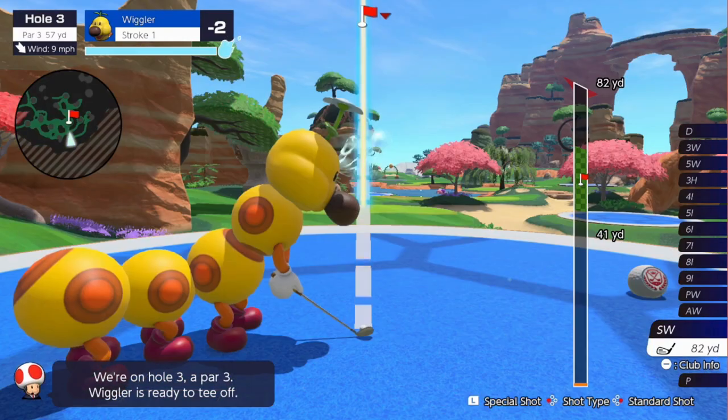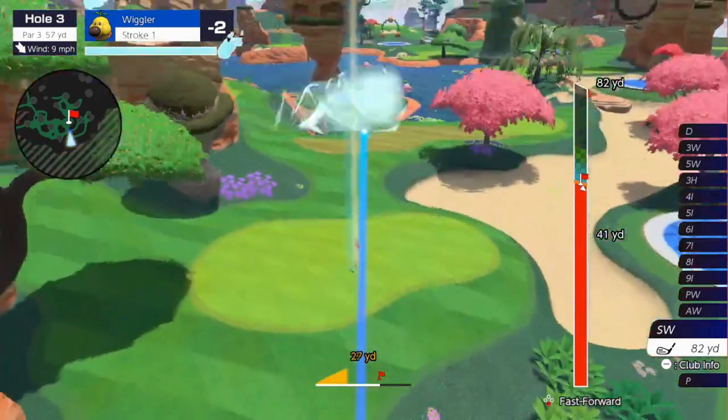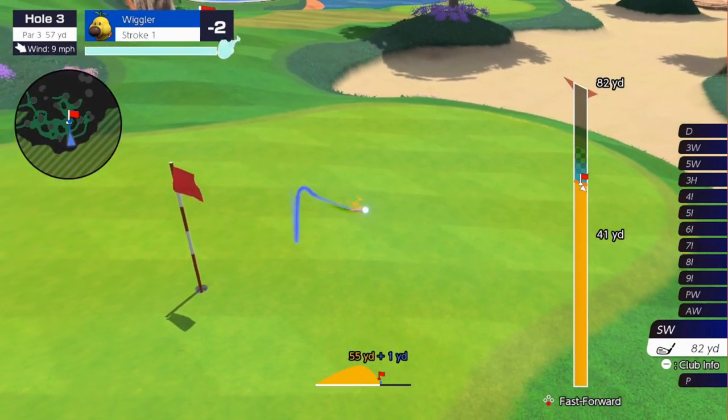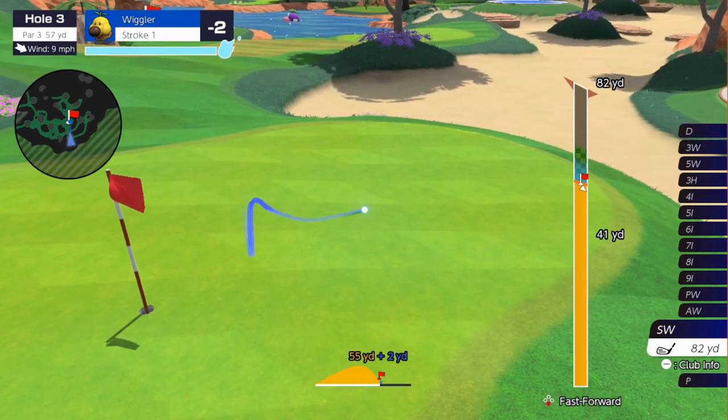Oh, is that a star coin? That's really cool. I just noticed there are Brambles there, which is a really underrated Mario enemy. I'd love to see underrated Mario enemies from different spin-off games. It's nice to see stuff like Brambles in this game.